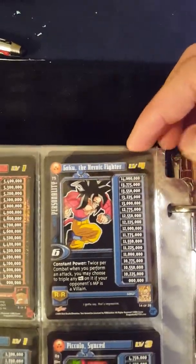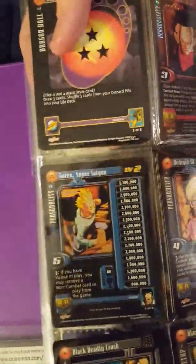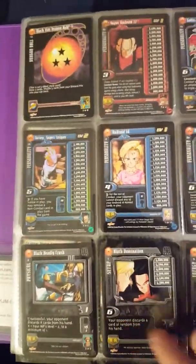I found this in a top loader in my collection — it's like the only thing that was in a top loader, which I thought was cool. A Goku Hero Fighter Super Saiyan 4, a foil Goten which was on the back side of the top loader. Then Android 18 and Piccolo.